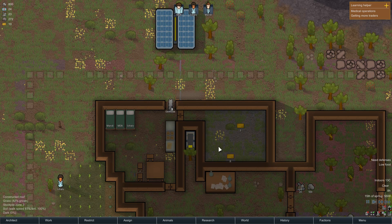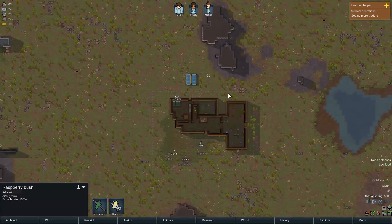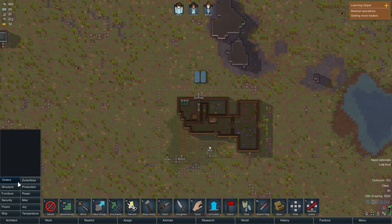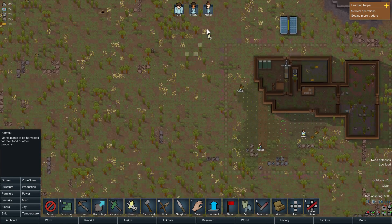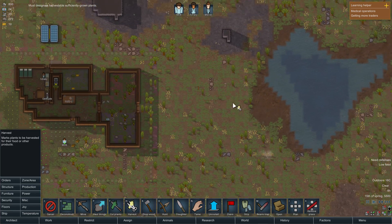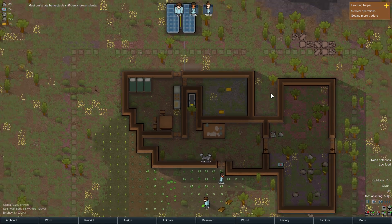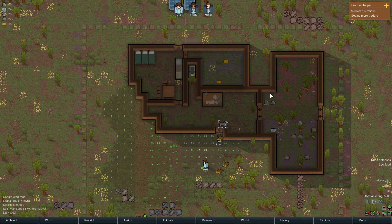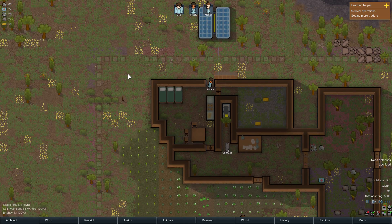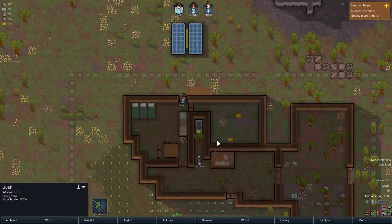One thing we need is a freezer in here, and to start collecting food like berries. I'm going to zoom out, double click a berry bush - you can't. Let's harvest. I want to collect a bunch of berries. If we have meat and berries we can make better food, although I don't think anyone's a good enough cook yet. A fine meal takes just as much food as a simple meal, but people like it more - you just need a variety of vegetables and meats. Our best cook is at skill 3, so the best we can do is simple meals.